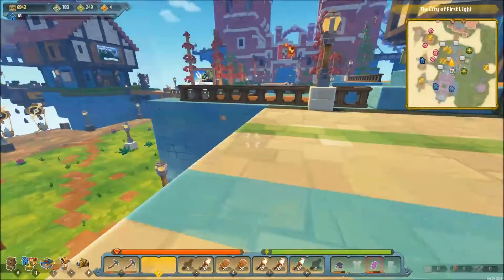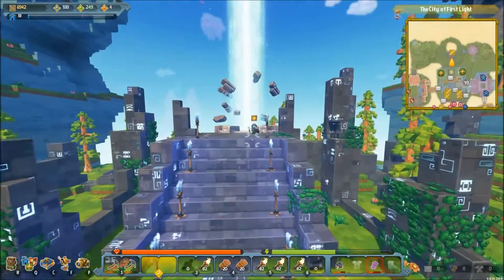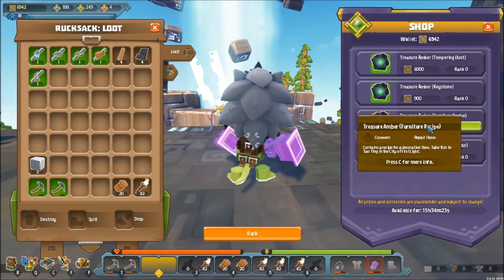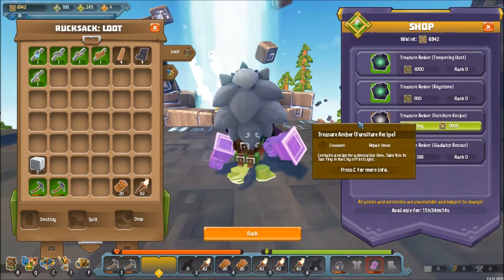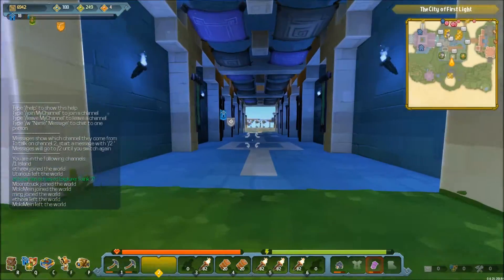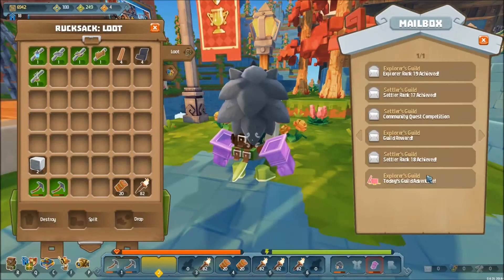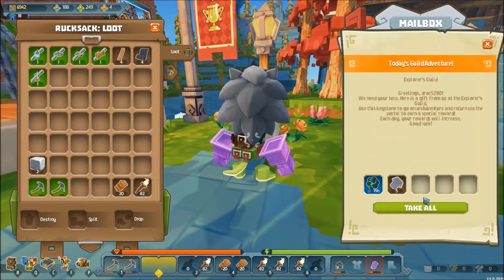The other way that you can get your furniture recipes is all the way out the back here in Ambers. What we're actually looking for with this guy is recipe Ambers, and there are a couple of ways you can get things. The first way is by coming in here going to the shop - Treasure Amber furniture recipe for 9,000 knots. You can buy these at any time and all you really need to do is farm up 9,000 knots. The easiest way to do this is to go out into worlds, run lots and lots of adventures, and kill a lot of enemies. The other way that you can get recipe Ambers is to go out into rare worlds. Also, if you complete your daily quest every single day you will get more recipe Ambers. So it's a good idea to come in to these type of places and finish all of your guild adventures so that you can get recipes from them.